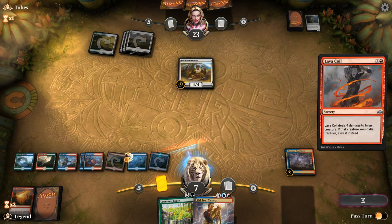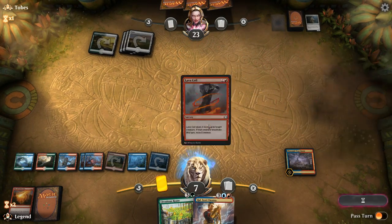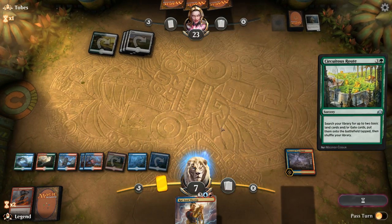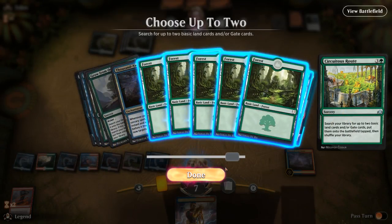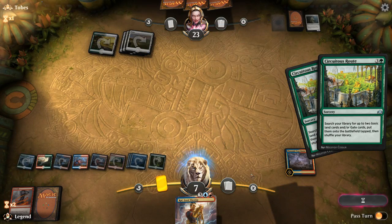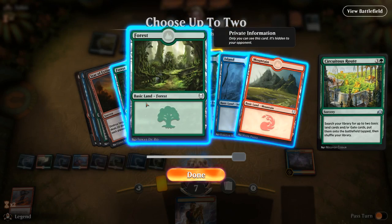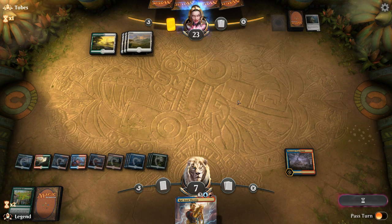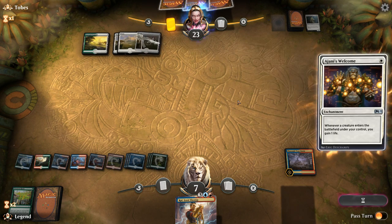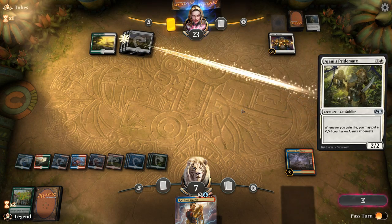So we will Lava Coil the Warleader, then Circuitous Route — giving us a huge mana advantage. Next turn Ral can help us find more enablers. It can be relevant to leave one of each basic land in the deck when we cast a Grow from the Ashes with kicker, because those lands come into play untapped and we might be able to use them. So if we get rid of all the blue and red lands and need access to those after casting a kicked Grow, we could be in a bit of trouble. Just something to keep in mind.